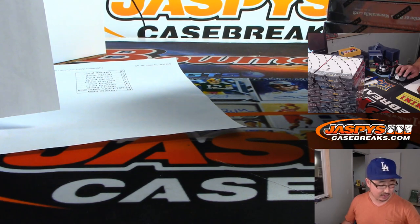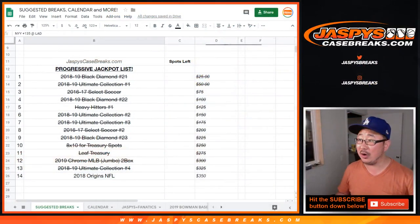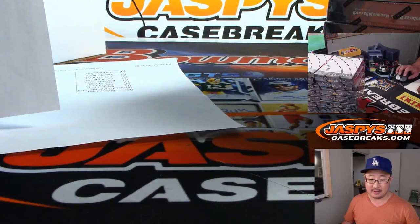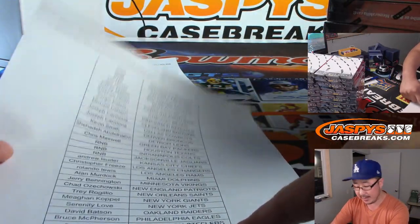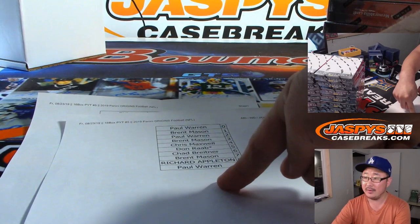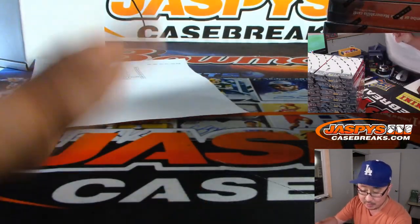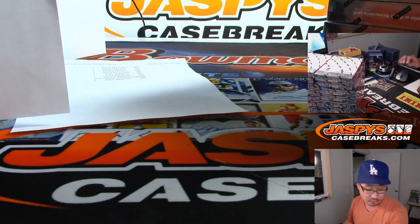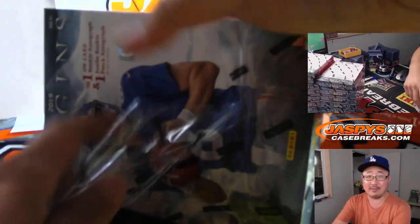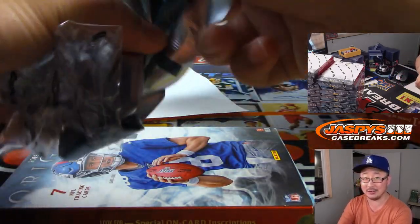One last note — we have a progressive jackpot promo going on tonight and we're at $350. So if we pull a 1-of-1 out of here, someone in this break is getting $350. I'll randomize the teams, and if it lands on a number block team I'll randomize the names, and someone would get that $350 of break credit. If we don't hit a 1-of-1 here, we'll add another $25 and see if we can hit it in the next one, which will be Tribute Baseball. Good luck everybody — this is a good chance for a 1-of-1.